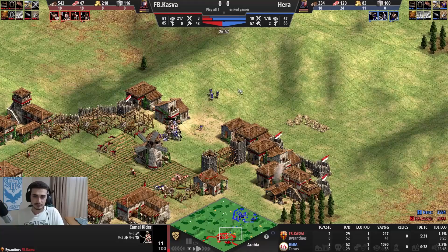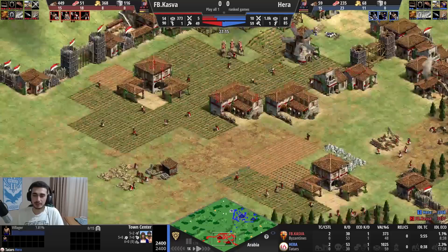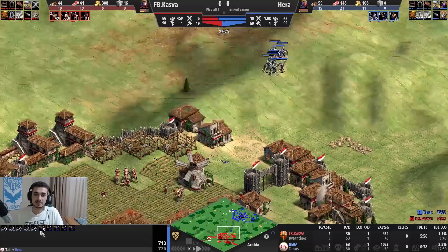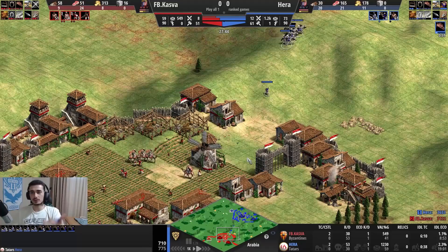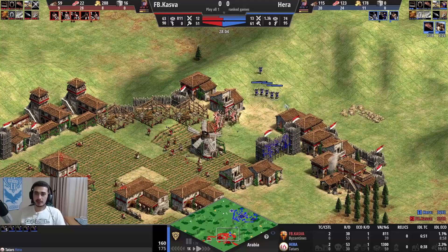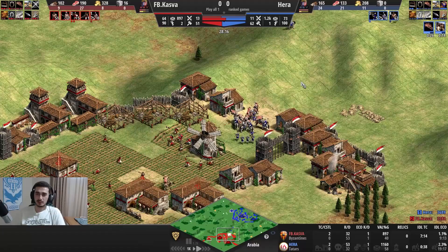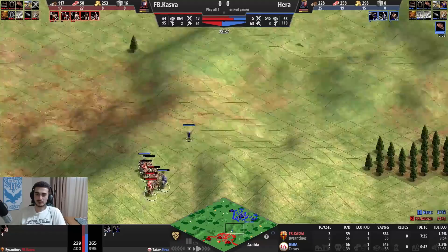I decide to back off as my knights are dwindling, but if I can take a good fight on the hill I will - I'm Tatars, remember that. I'm keeping pressure but also adding economy, now up to three TCs. You have to keep your eco running if you can't all-in and kill your opponent. If you can do significant damage with siege or a ton of knights then go for it, but in this case I just have a few crossbows and knights - enough to hold position and add eco behind to transition into a good mid-late game.